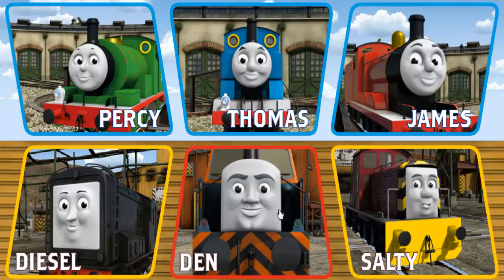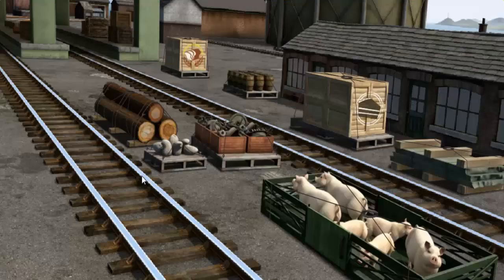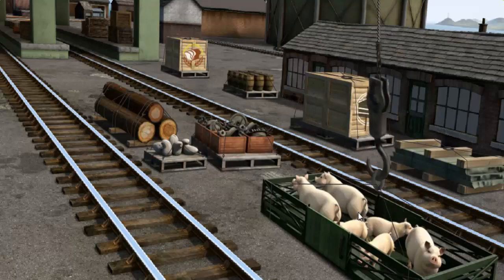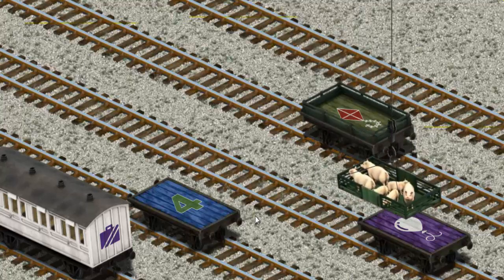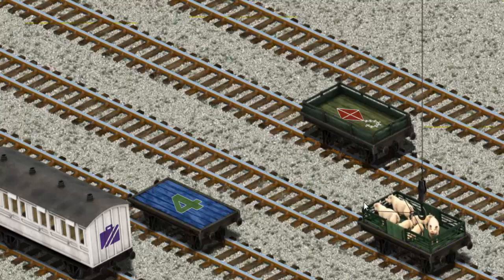It's a busy day at Brendam Docks. Thomas and his friends have many deliveries to make. Diesel must deliver the pigs to Farmer Trotter's farm. Show Cranky where the pigs are. There you go. Let's lift and load. Now the cargo must be loaded. Help Cranky find the purple flatbed. Try again. Help Cranky — that's it!